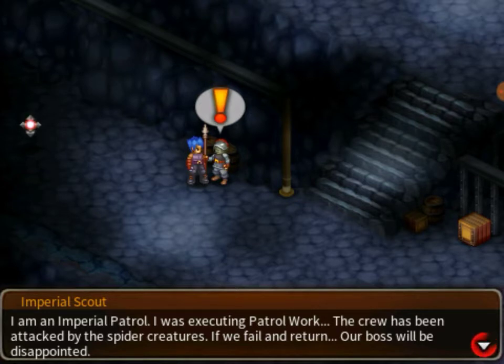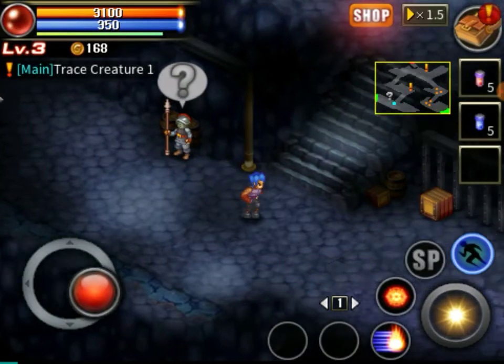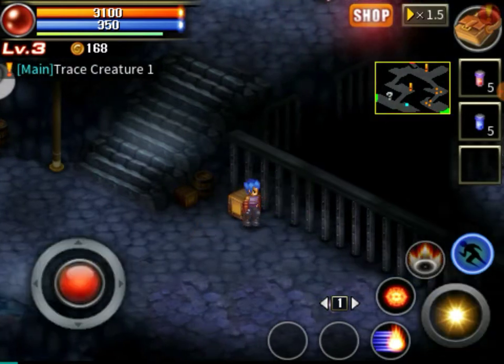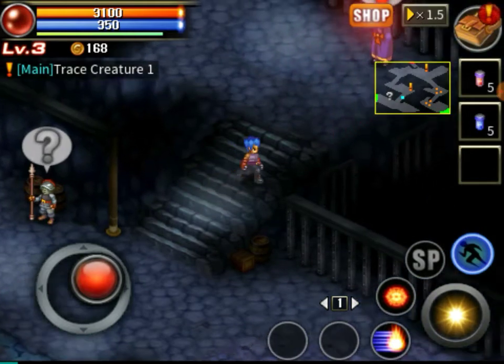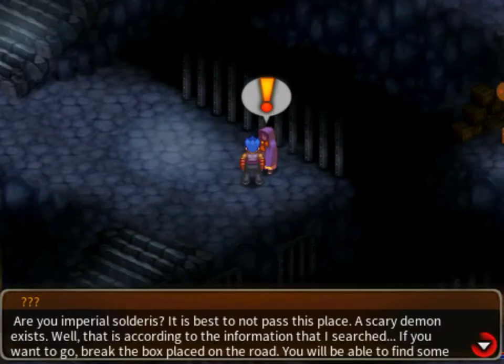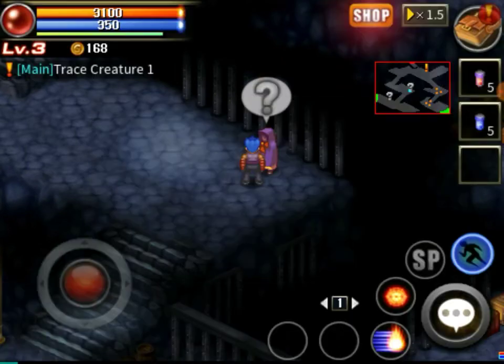I'm in a period of patrol. I was executing patrol work. The crew has been attacked by the spider creatures. If we fail to return, our boss will be disappointed. I'll take it — as long as you're paying the gold. Be monster or box — it ain't stopping us. Are you Imperial soldiers? It's best not to pass this place; a scary demon exists. Break the box placed on the road and you will be able to find some potions and recover strength. All right, thank you very much.